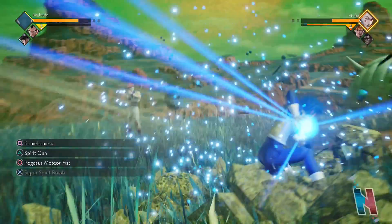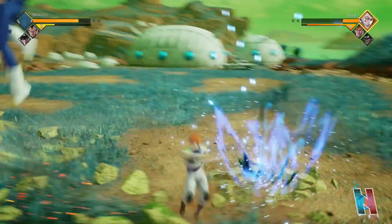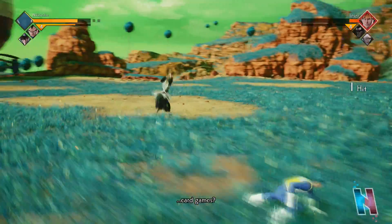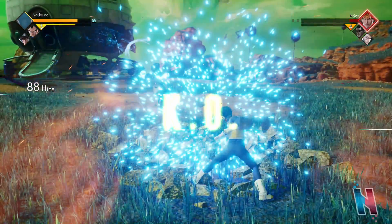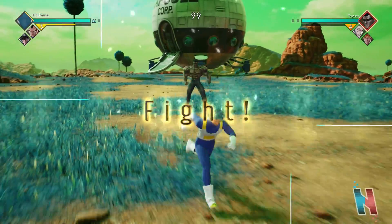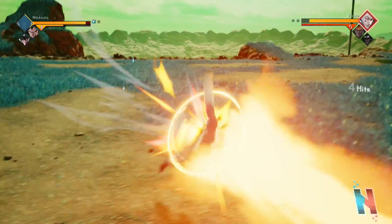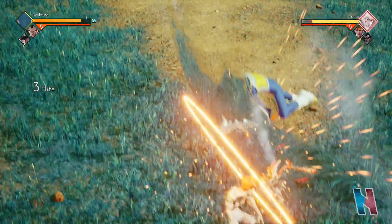I have Spirit Gun - ah there we go, send him away. I gotta remember how to block. Let me hit you with the Pegasus Meteor Fist. Learning the ropes so it's good we're taking care of all of this. Spirit Gun, and then the last thing is to charge up enough to do Super Spear Bomb.